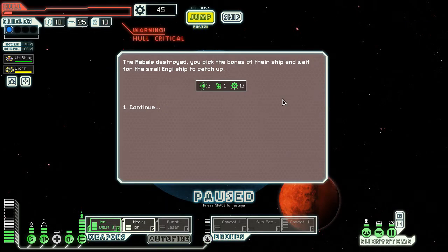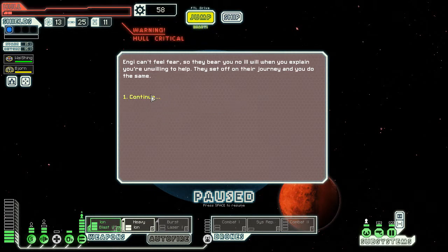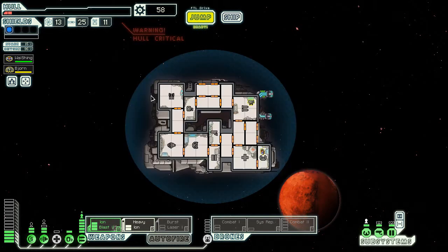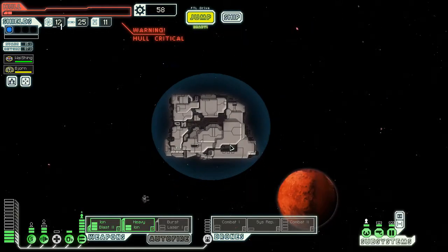I was so quiet during that because I didn't think we'd survive. We pick the bones of the ship and wait for the small rescued ship to catch up. The energy vessel turns out to be very poorly equipped — barely a runabout trying to outrun the rebels needing all the help they can get. I'd love to give them 40 scrap, two missiles, and two fuel, but I think I need it. I give them nothing. I feel bad, I really do, but there's nothing much I can do.